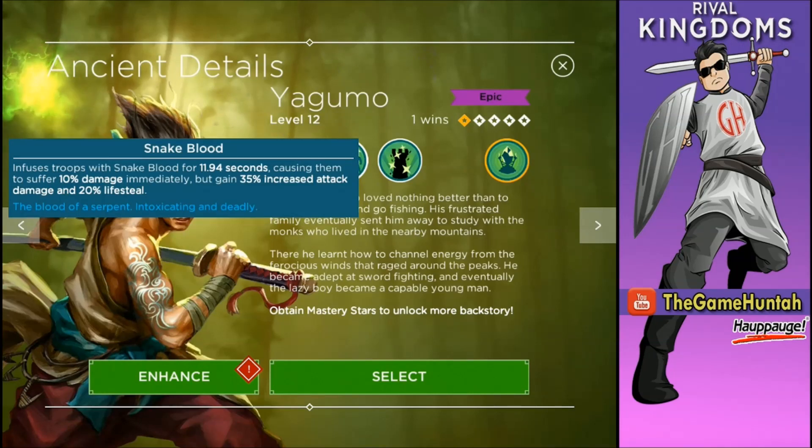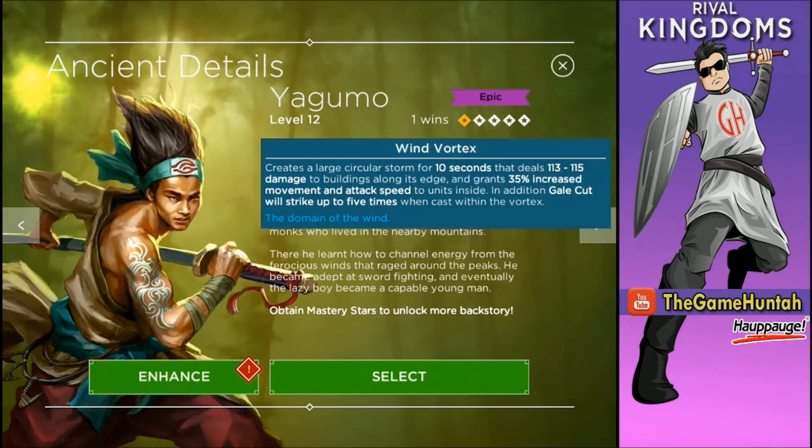The last spell of Yegumo is called Wind Vortex. It creates a large circular storm for 10 seconds that deals 113–115 damage to buildings along the edge and grants 35% increased movement and attack speed to units inside. In addition, Gale Cut will strike up to five times when it cuts within the Vortex. That is a really nasty combination! The Wind Vortex and Gale Cut together — you can actually bring down a base in two seconds!